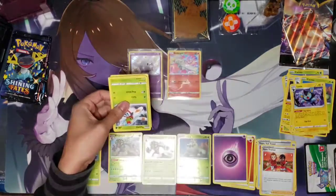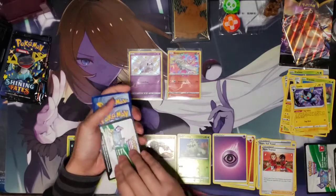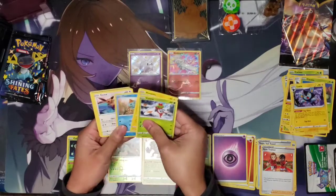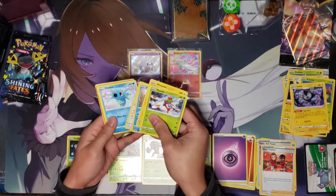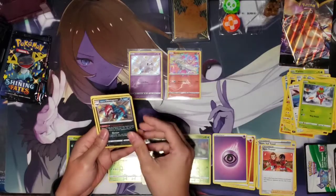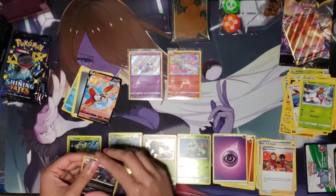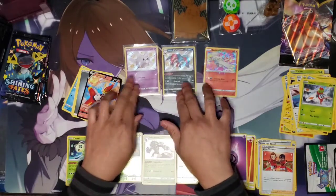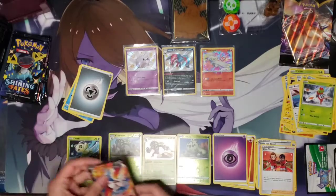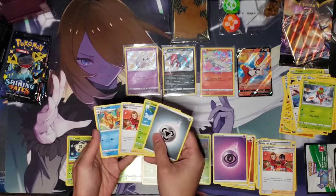These packs are really easy to open compared to the tin packs — maybe they're different factory. Yanma, Mamoswine, Chewtle, Eevee, Horsea — oh nice, we got a Galarian Obstagoon! Very nice, and we got a Cinderace V-MAX! So that's cool — two hits in one pack. I think we got two shinies so far, an Amazing Rare, and an ultra rare.